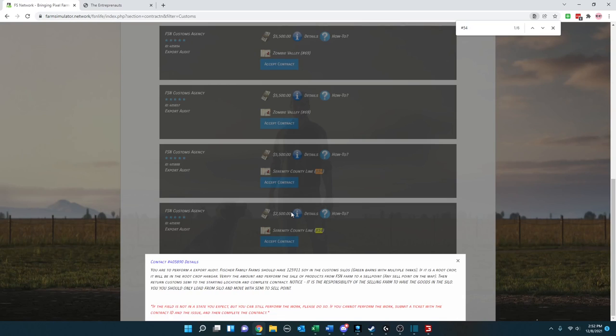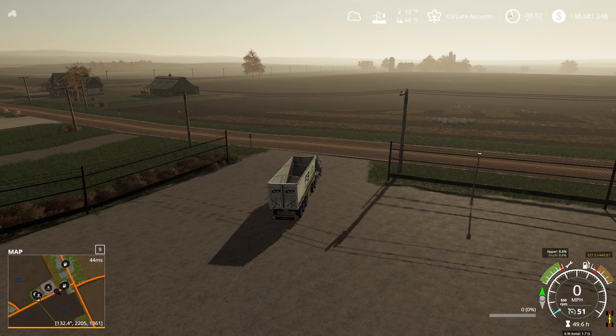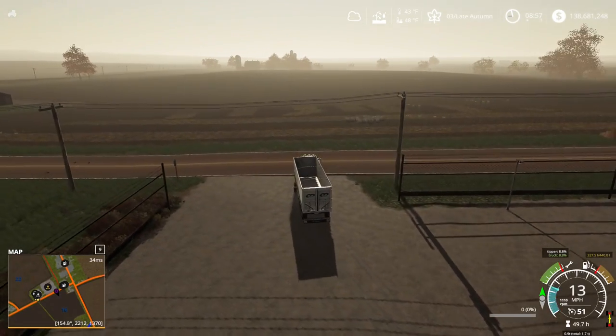That part can be a little confusing because it says 'all contracts' but it seems to be a subset of contracts, so if you're looking for specific types it's best to just find them and select them. I'm going to try to get the top one, which I think is this one — yes, because this is Fisher. The other one is Fisher too but it's Canola. So I'm going to finish this up. 125,911 soy is what's left on this contract.